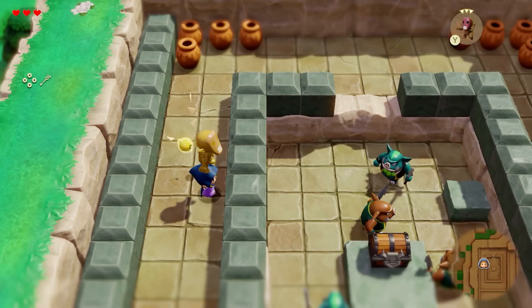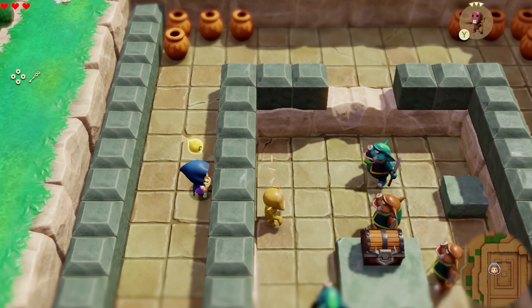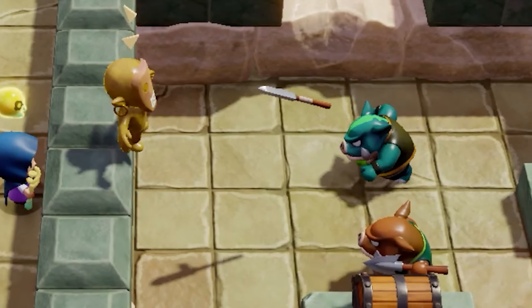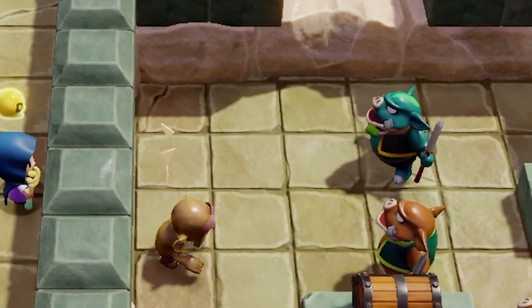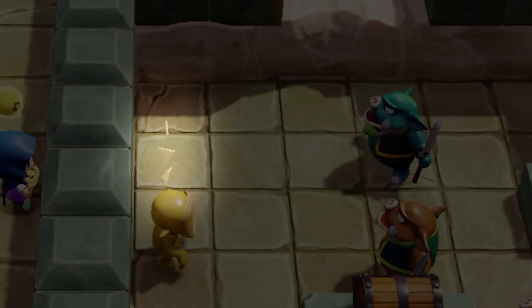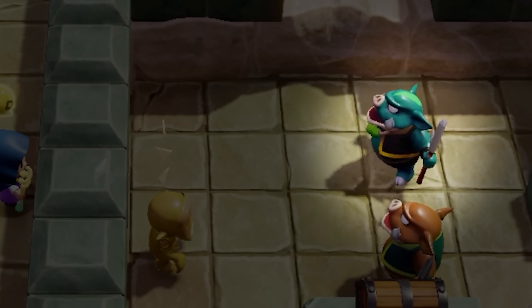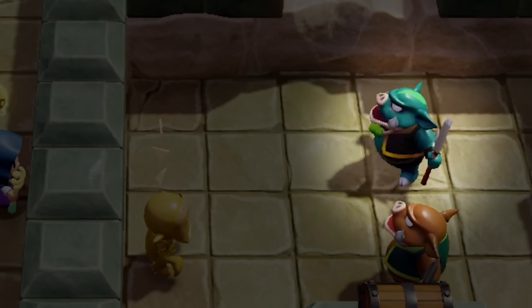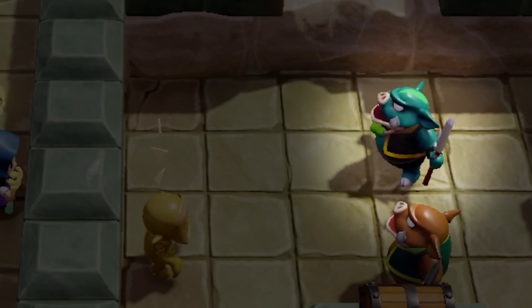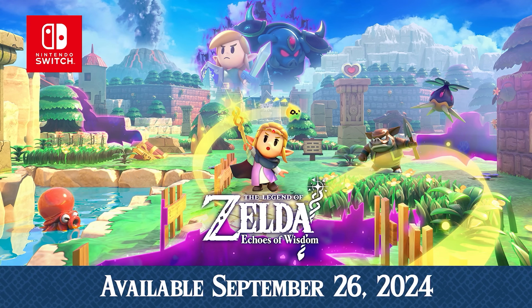But one of the biggest surprises of the trailer comes at the end, where Zelda literally picks up and throws a Re-Dead at enemies. Judging by the location, this might be the pathway leading to the Eastern Palace. As expected, the Re-Dead is capable of stunning enemies with its shriek, and this echo has an expensive cost of three tri-fragments. There's also a new color of Moblin mixed in with the others — with both types having spears, this likely means there will be different tiers of difficulty for enemies, similar to Breath of the Wild and Tears of the Kingdom. There's also a chest on top of a stone platform in the middle. And that's the full trailer.